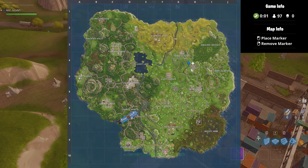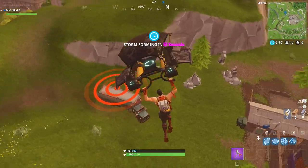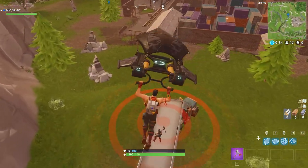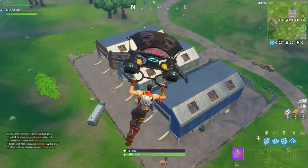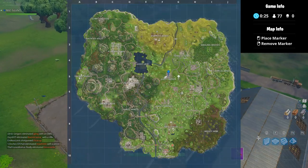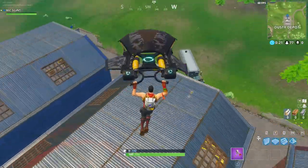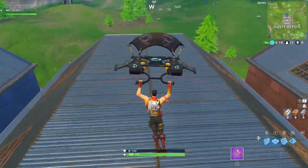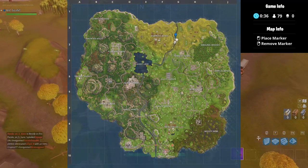This next location is west of the crates area — just gotta land on top of the truck. The next location is on top of Dusty Depot; all you have to do is land on top of the middle building. The next location after that is east of Anarchy, on top of the bridge.